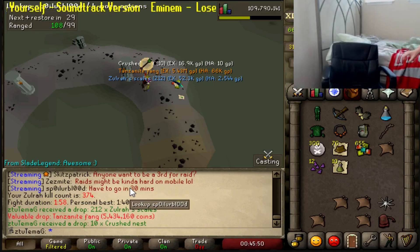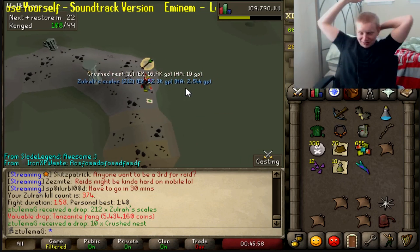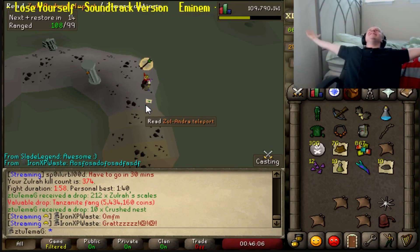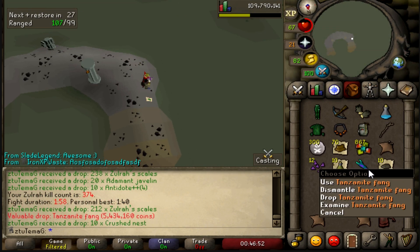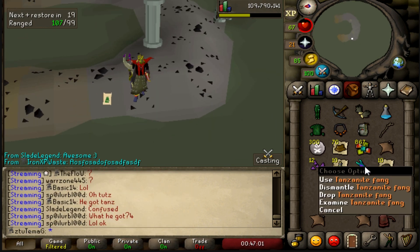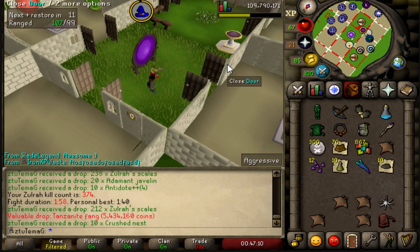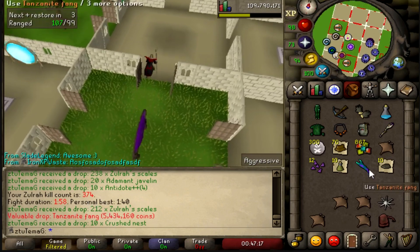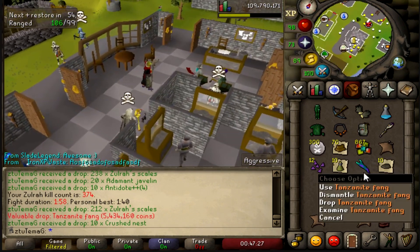Yes! Let's go baby! We got it, oh man! KC 374, oh we got it boys - it's on stream as well as you can tell from the reactions. That's probably the best way to finish off this video. I went about 210 kills dry. The last Magic Fang I got was at 160 KC, and at 374 KC we have the Tanzanite Fang. We have every single drop from Zulrah aside from the mega rares - the Jar, the Mutagens, and the Pet. And I am one happy boy.